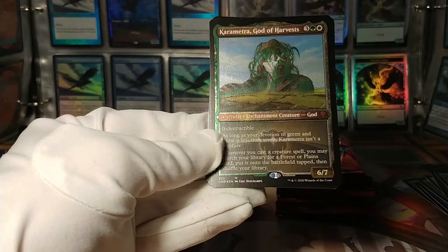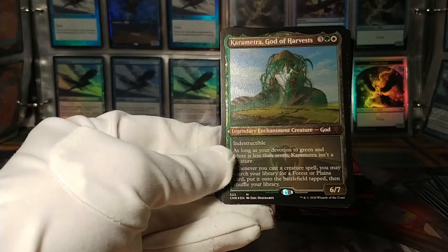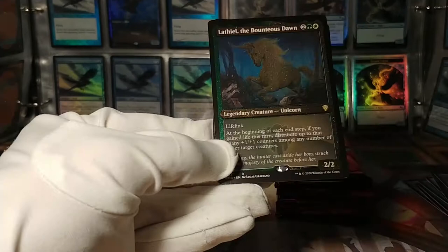This is a very interesting one — Karametra, God of Harvest. I didn't even know she got an etched foil in this; I know Xenagos did. This is a pretty good one. Karametra is interesting — I actually kind of want to build a landfall deck around her. You just play creatures and you get lands for it. Cool card, really. Happy with that one.